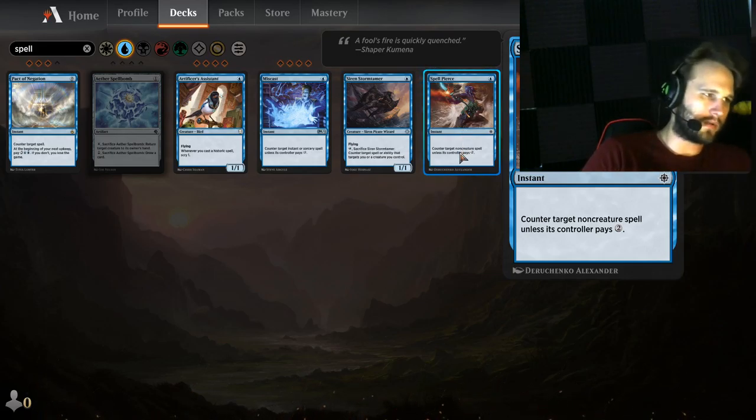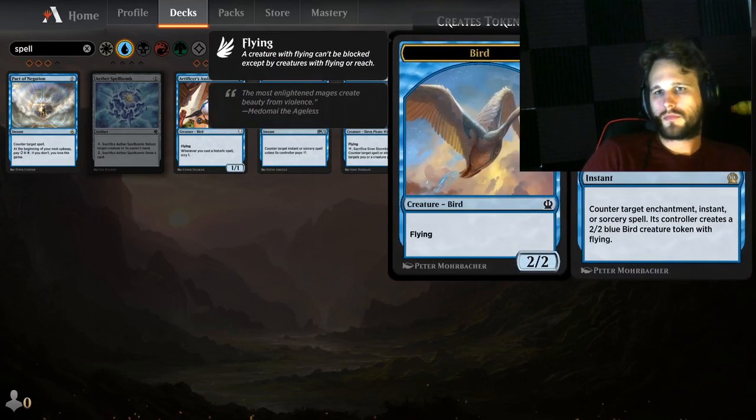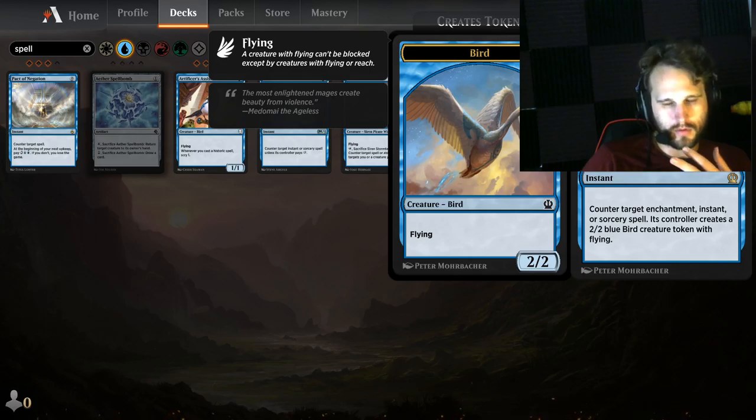Spell Pierce is the primo — get your spells off, counter the counterspells sort of deal. It works early, it costs one, it does the job. Aether Spellbomb is also completely viable. These two are right next to each other.